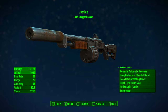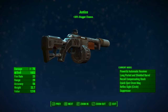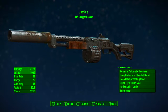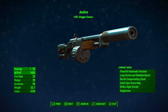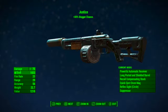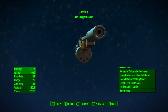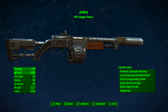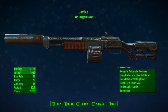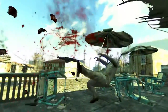Once modded out this way, it has a base ballistic damage of 75, uses shotgun shells as ammunition, a fire rate of 23, range of 29, accuracy of 56, weight of 22.7 pounds, and a value of 1210 caps. As we can see on screen: Justice — plus 30% stagger chance. This comes from the staggering legendary prefix, and the results you'll get from it are absolutely staggering.